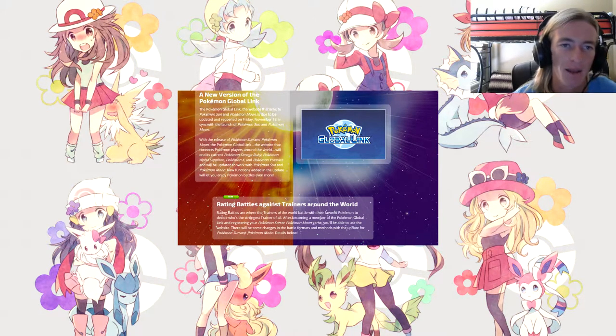A new version of the Pokemon Global Link was announced today. The Pokemon Global Link — the website that connects Pokemon Sun and Moon players — is due to be updated and reopened on Friday, November 18th, in sync with the launch of the game. With the release of Sun and Moon, the PGL will end its current Omega Ruby, Alpha Sapphire, X and Y service and be updated to work with Sun and Moon.